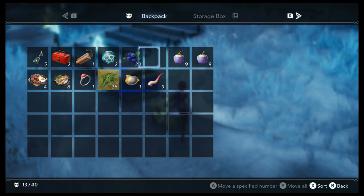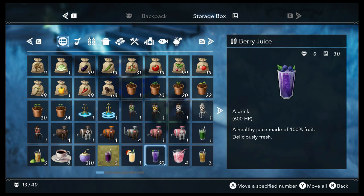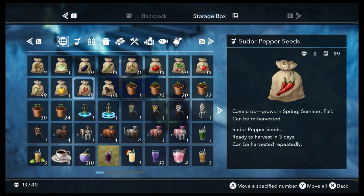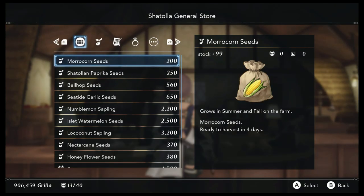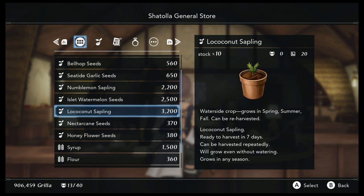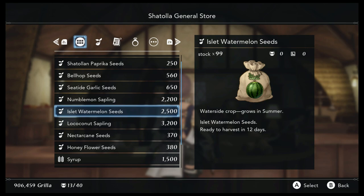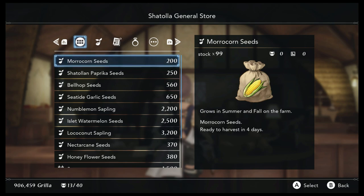As soon as you have access to the water biome, plant loco nut trees immediately. These trees are great for an entire three months and can be harvested every month except winter. The loco nuts can be sold or turned into juice for some cheap healing. Some crops will be marked as re-harvestable — plant these at the beginning of the month to get the most value. Typically, crops that take longer to grow will sell for more money. Lantern pumpkin and islet watermelon are great for profit; morocorn and chili plant are other great choices. Be sure to maximize by buying as many seeds as possible, as every seed you plant earns you a profit.